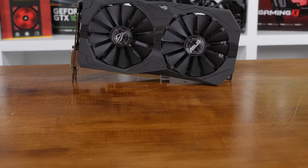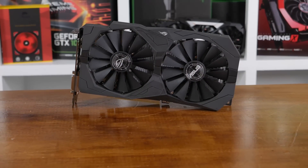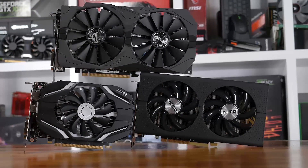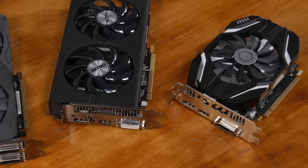The RX 470 will be represented by the ASUS ROG Strix 4GB OC model, while the RX 460 4GB card being used is the Sapphire Nitro model. Meanwhile the GTX 1050 Ti card being used is the little MSI 4G OC model.